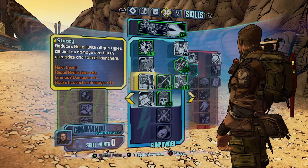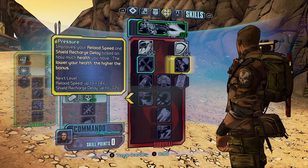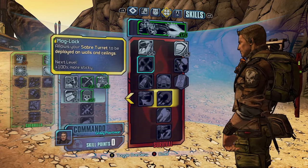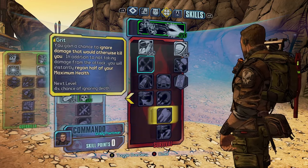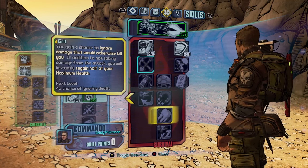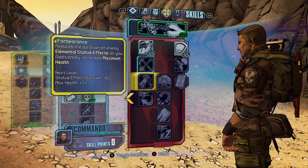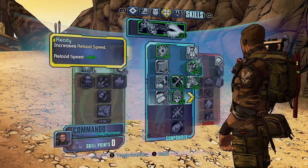Then move on to the right tree and grab Preparation, Pressure, and Quick Charge — Quick Charge is a really good skill to have. Mag-Lock lets you stick your turret to walls and ceilings. Grab the Bubble Shield. Grit is a really good one — I don't have it on the build guide shown here but you can swap it in instead of Resourceful. Then grab Gemini last. That's the baseline of the best way to spend your skill points.